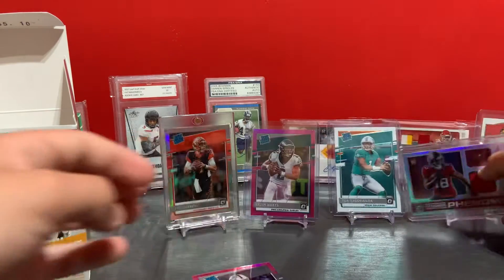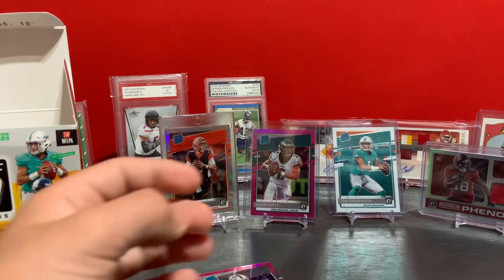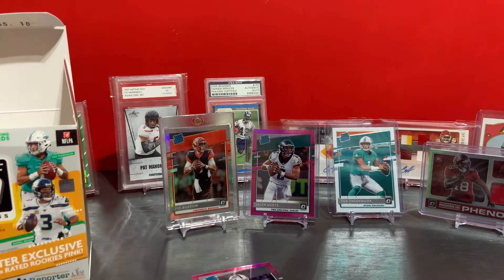Oh my gosh, I don't know — that might beat my other optic box, which I thought was the best optic box of all time. In that other box I had a two-of pink raider rookie and a Herbert silver raider rookie. This one I have a Hurts pink raider rookie, two-of raider rookie, and a Joe Burrow silver raider rookie.